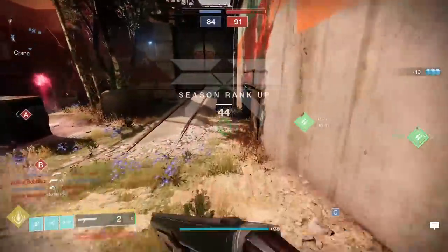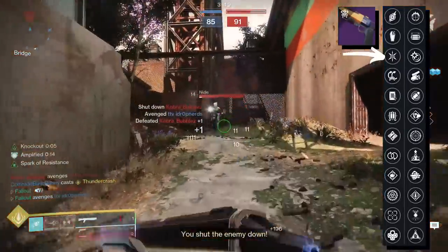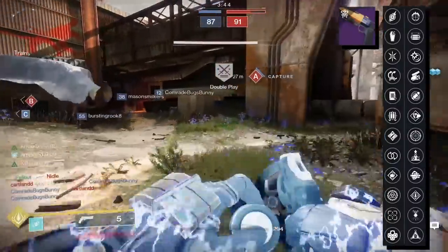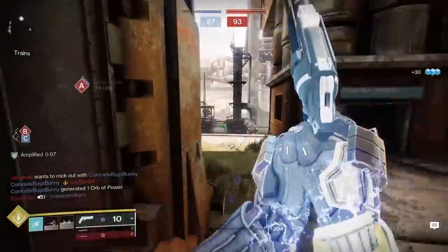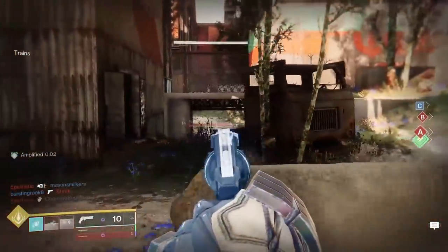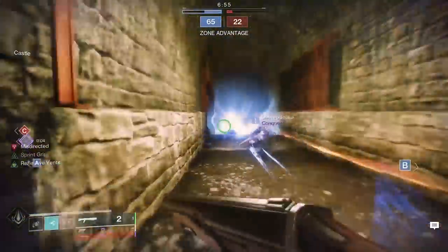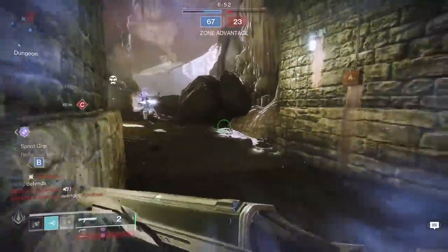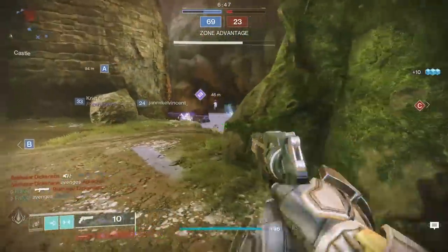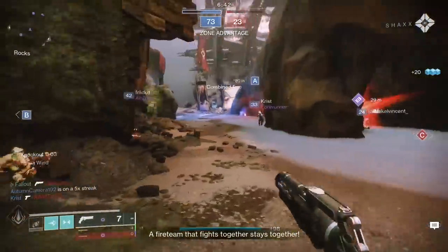For your final weapon — and this one might take you a while to grind for — if you ever get a Pure Poetry hand cannon with Well-Rounded and Swashbuckler, pair it together with this build. I don't have one yet, I need better RNG. But on paper, this will be a sick combo, allowing you to easily land cross-map two-tap hand cannon headshots after landing just one shoulder charge and proccing Swashbuckler. Please, go forth and try this build out, especially if you're a Titan main, but double especially if you're not. As someone who plays too little Titan, I had a blast charging into people with this build in PvP. Embrace that power fantasy, bash a few heads together.